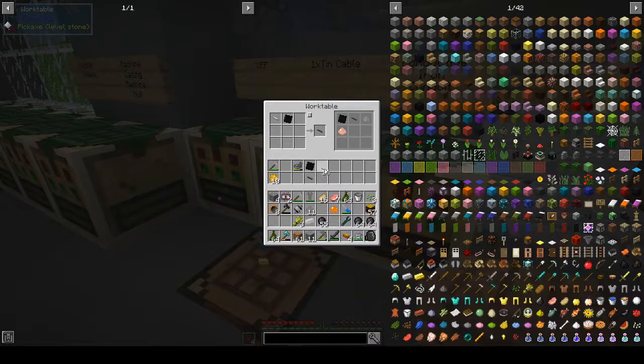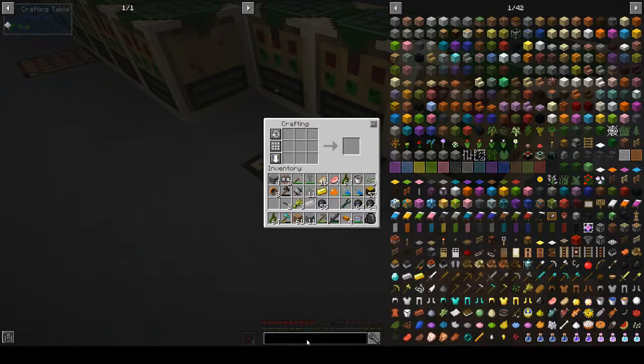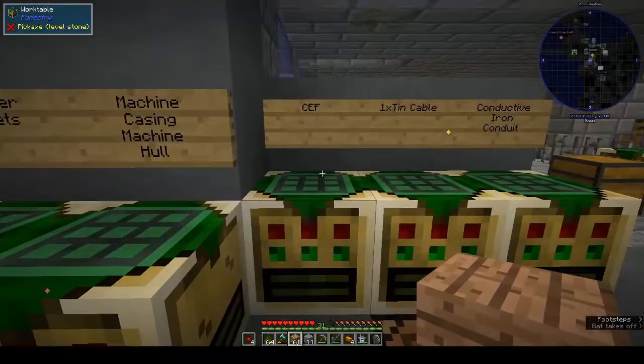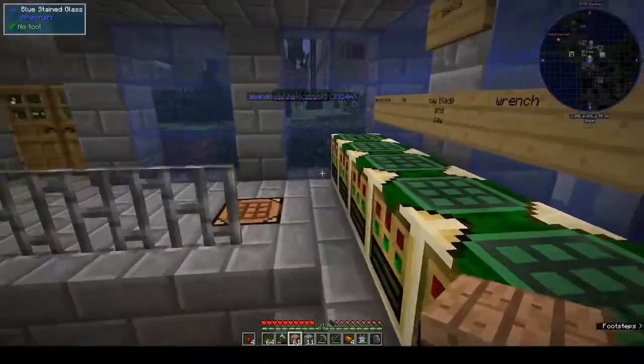We got one, we need another one. I've forgotten what we're making — basic alloy smelter. We need the LV hull. We need raw iron and machine casing. A machine casing — we need lots of raw iron basically, raw iron plates. We need at least eight.